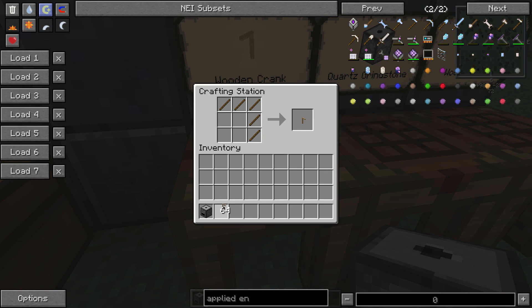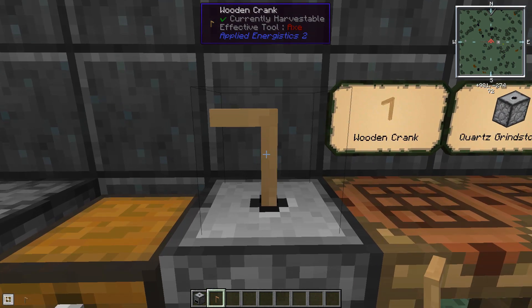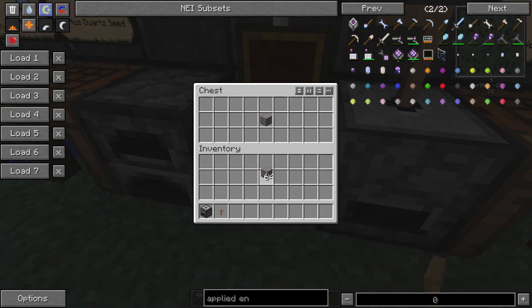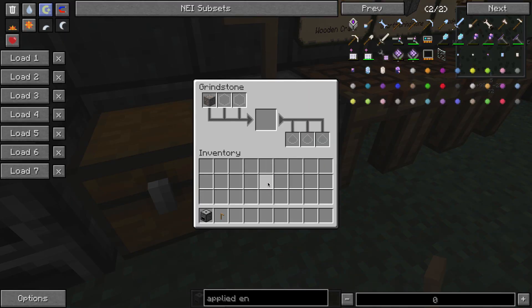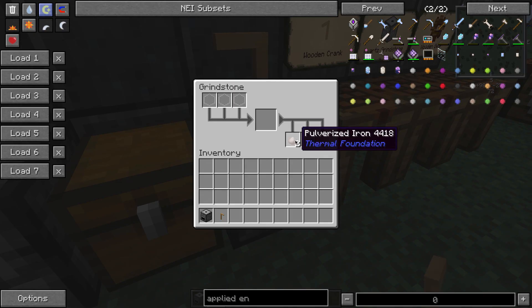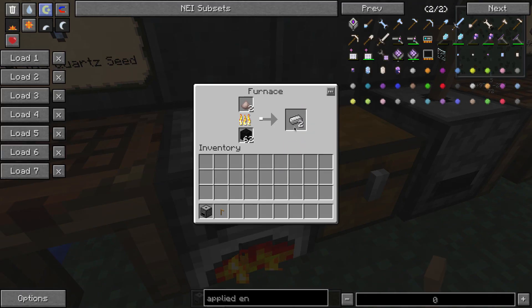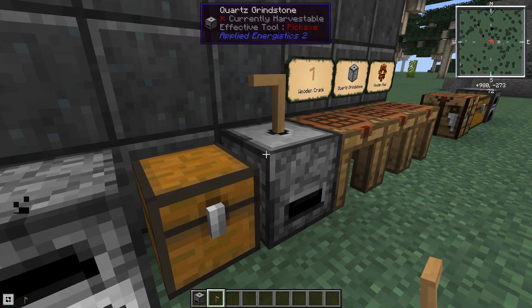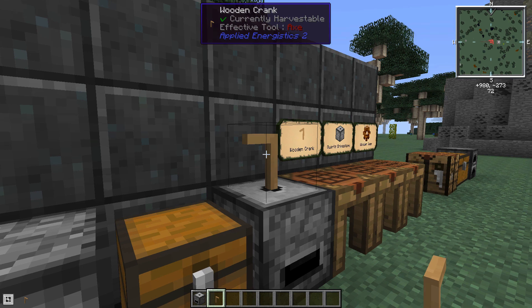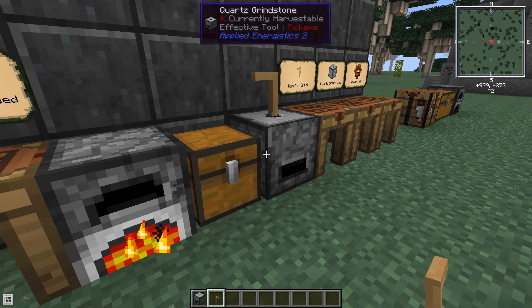You also need to use some sticks to make a wooden crank. When you've got these, place them down — either shift right-click the crank on top, or place it on the block behind. With the grindstone, you can toss in some ore and every time you click it goes around once. With eight cranks, it takes one ore and turns it into two ore powders — pulverized iron in this case. Toss it in the furnace and it'll cook up to two ingots, so from one ore you get two ingots. It's a little manual clicking, but very handy early on to stretch your ores.